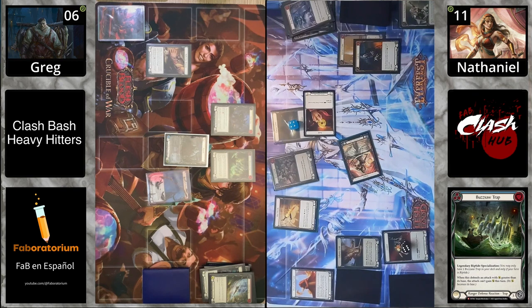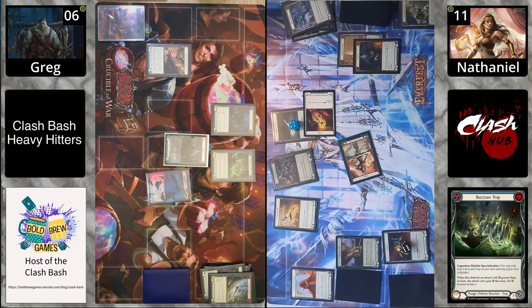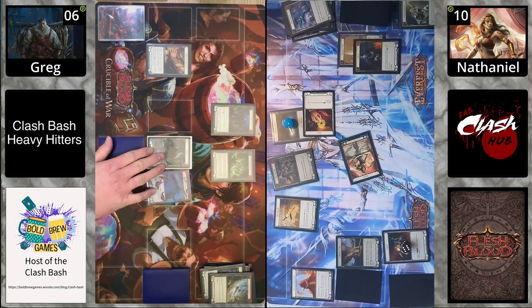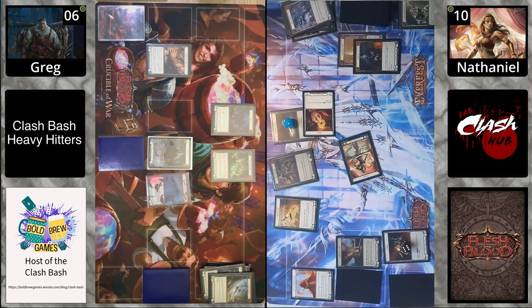Riptide has the perfect trap. Buzzsaw Trap comes in and says: when it defends an attack that is greater than the base, the attack can't gain damage this turn. So that's going to put it down to two, and Buzzsaw Trap blocks out the gold.